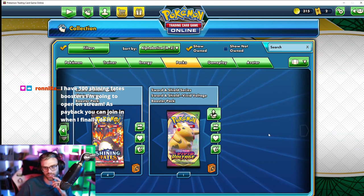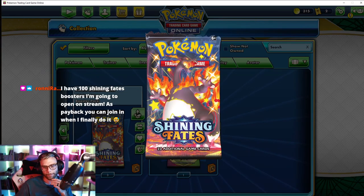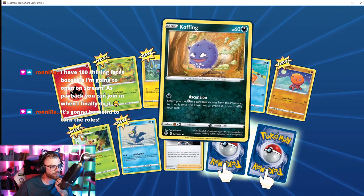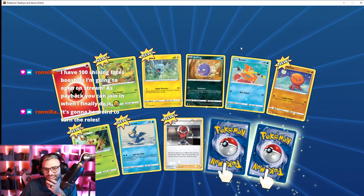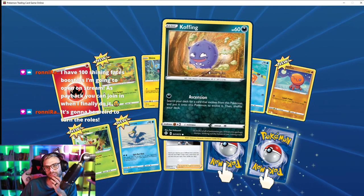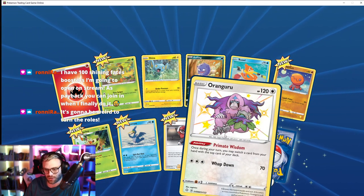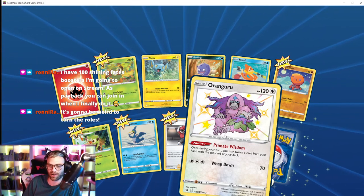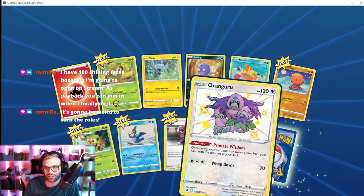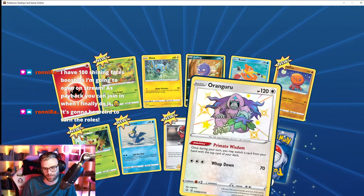All right, I guess we'll do Shining Fates now. Cofagrigus — actually really cute. Oranguru — is he an orangutan who's also a guru? I've never actually seen this Pokémon. Is this like Gen 7 or 8? It's just a monkey — this is like Planet of the Apes but in Pokémon.